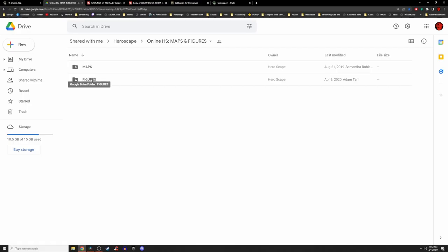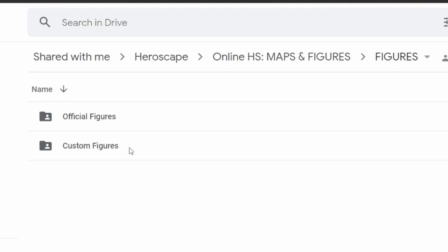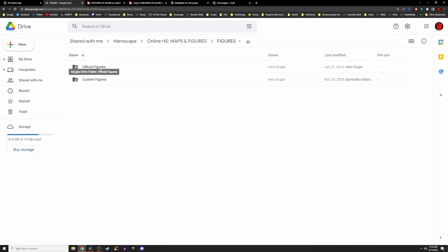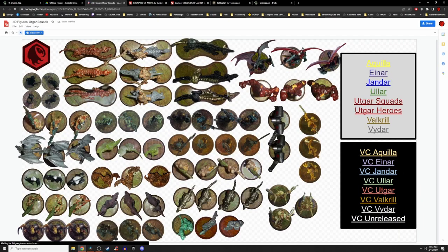Now let's grab our armies. Opening back up the Google Doc and clicking on the Figures folder, we have two folders: one for official HeroScape figures and one for custom HeroScape figures. Check out heroescapers.com for a list of customs that the community has added to the game. For this demo I will be using official units only. For my army I'm going to need some Maru Drones, so let's go into the Ukar Squads folder. To select your units, you can either left-click, hold, and drag over the figures, or hold Ctrl on the keyboard and left-click on each figure individually.